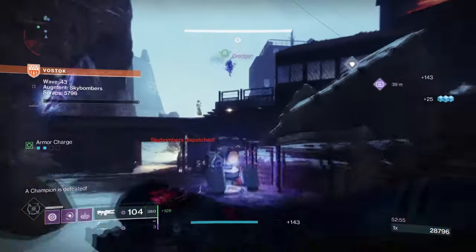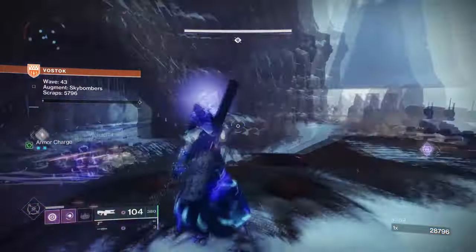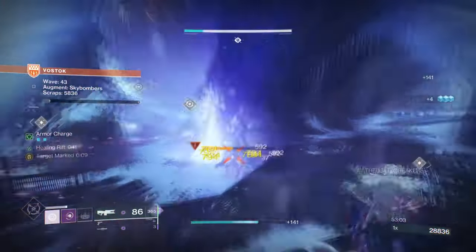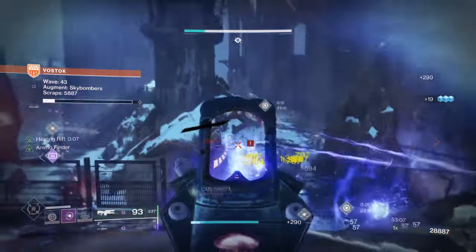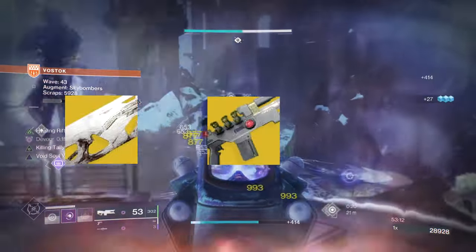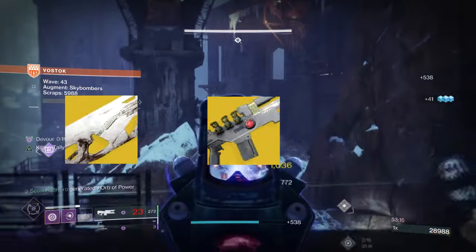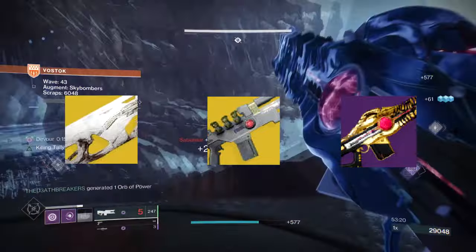I don't believe I've ever covered the build based on the Cenotaph for the Void Warlock before, and quite honestly, it went as well as I expected. I had three choices when pairing Cenotaph up with a Trace Rifle: Ruinous Effigy where I could slam dunk on enemies while creating ammo, Wave Splitter to shoot out a super powerful beam of energy that gets stronger the more orbs of power collected, or Hollow Denial for a much better perk pool.